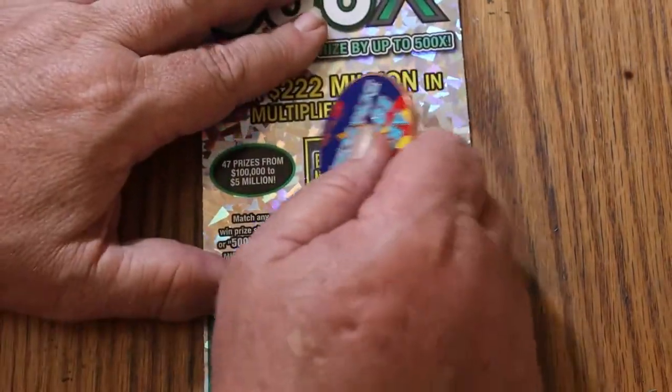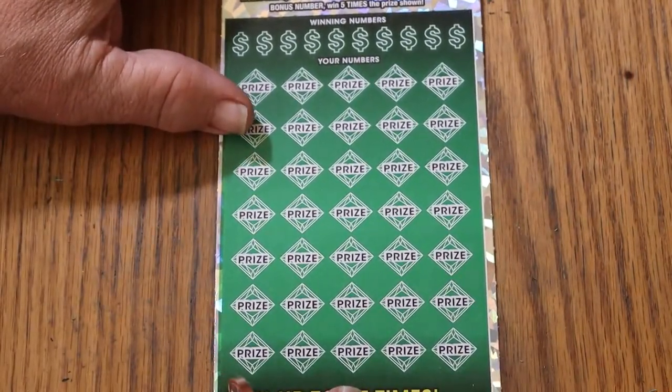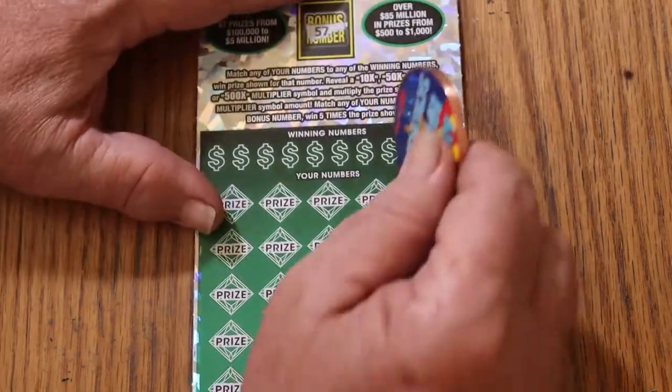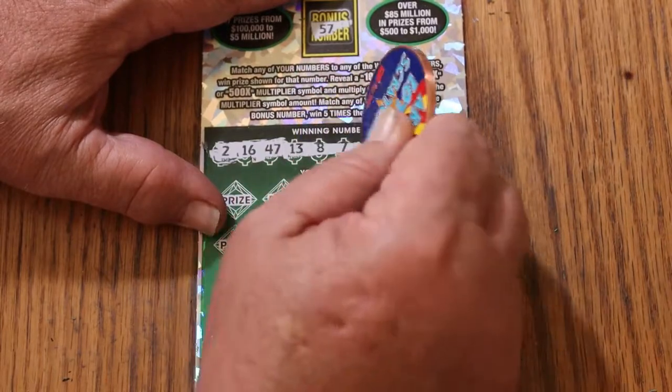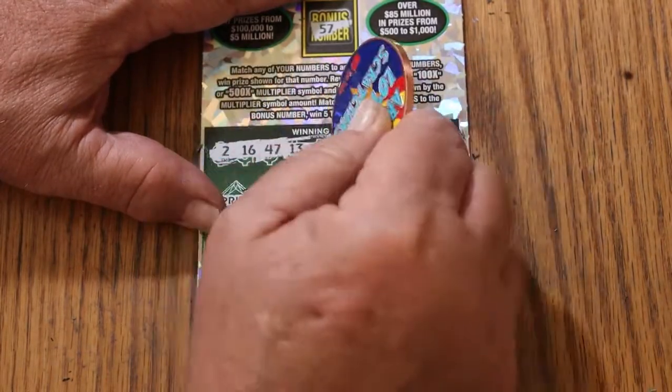Let's see if we get three in a row — that's hard to do. Back-to-backs are not so difficult, but three in a row is. 57 on the bonus. Winning numbers: 2, 16, 47, 13, 8, 7, 39, 30, 1, and 48.